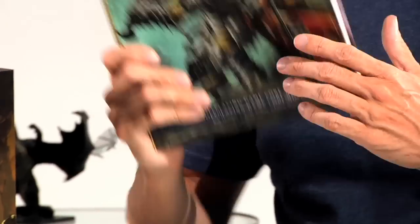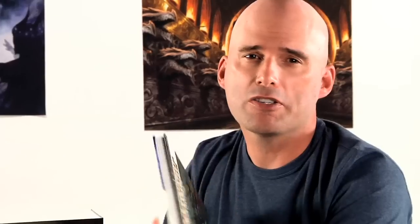A typical D&D game has one dungeon master and several players, each of whom plays a hero in a group of adventurers. If you're a player, you get to build your own hero — your character. And for that you need the Player's Handbook, which is where you'll find everything you need to build the character you want to play.